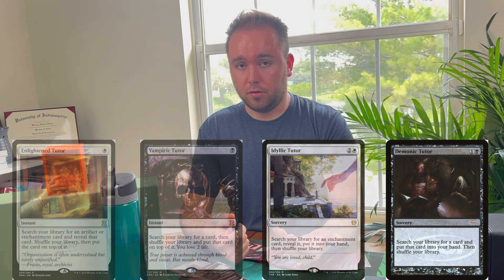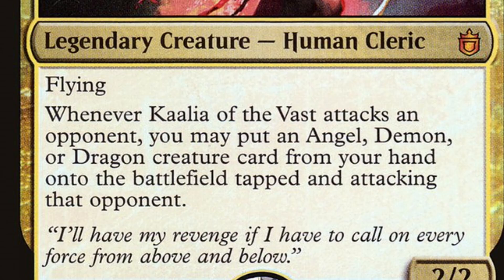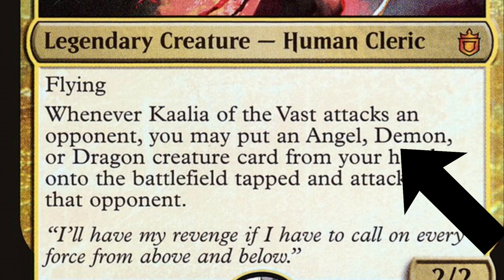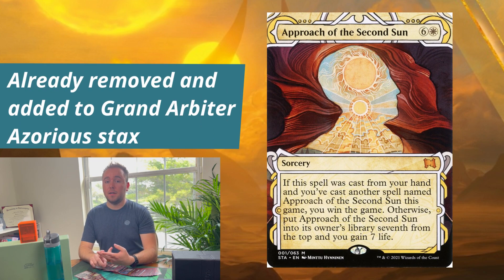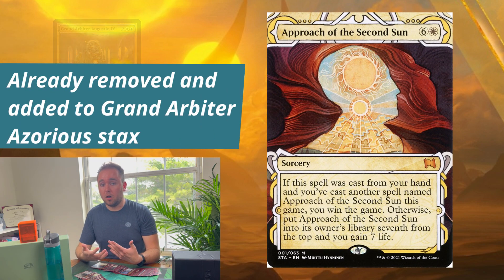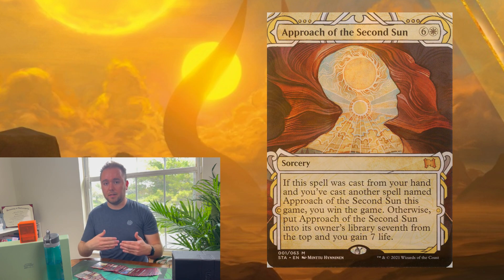There are also a couple of alternate win cons. You have Liliana's Contract — getting four demons out with different names is fairly easy for this deck — and Approach of the Second Sun. I'm actually thinking of cutting the latter, but in case you have a game going on really long and can't get Kaalia to stick, it's great to have as a backup plan if the game's going on for like three hours.